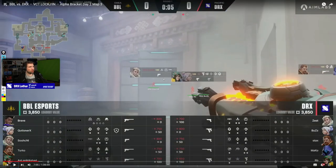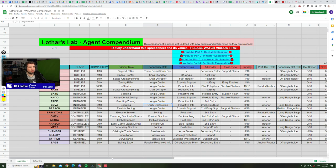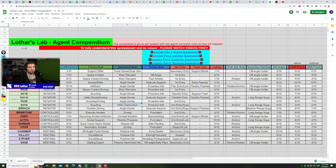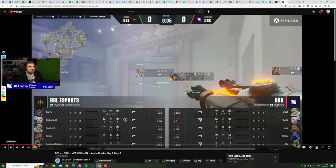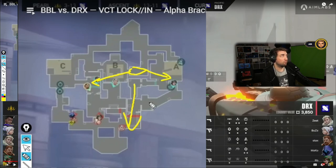Let's talk about the composition. Two Breaches - Breach is fantastic on this map because of the mid-range support. In the compendium, Breach is listed as medium range support with a secondary defense role, meaning he's able to support another side from a different part of the map. On Haven, Breach can stand in B link, stun A main, and also flash double doors and flash to A again - all those positions supported from B link. That's why Breach is a medium range support on this map.